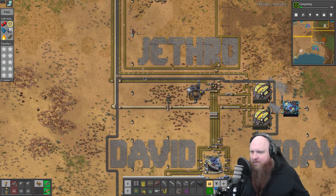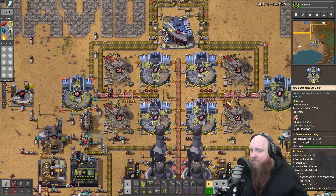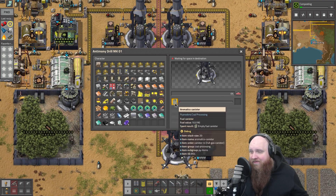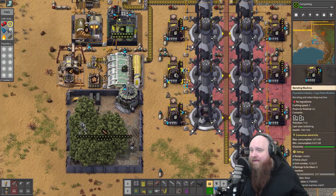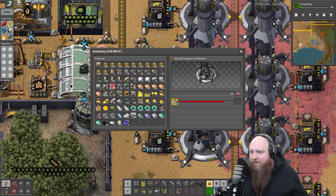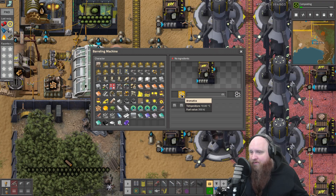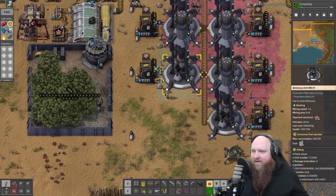One of the big things we're going to need at some point is antimony processing, and that is exactly what we're doing over here. We can already see that the ratio is off — I do need more automated screeners, but that's an issue for the future. The antimony mining runs on canisters, which is a bit annoying. What we ended up doing is putting down a barreling machine in front of each of the antimony drills and just looping two canisters. There's always one canister inside the machine being used; once it's used up we get an empty fuel canister, which then goes back to the barreling machine to be filled up again with aromatics, then goes back into the drill.